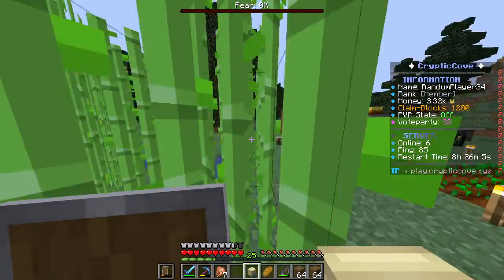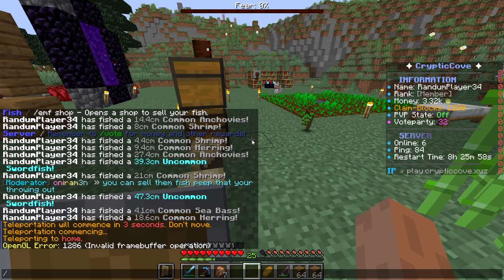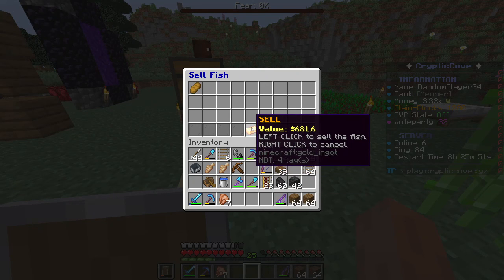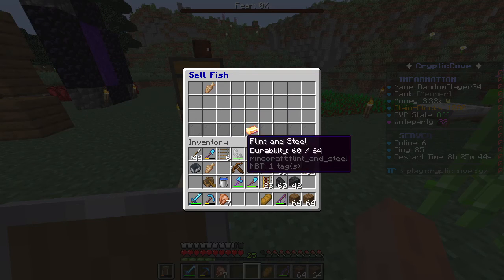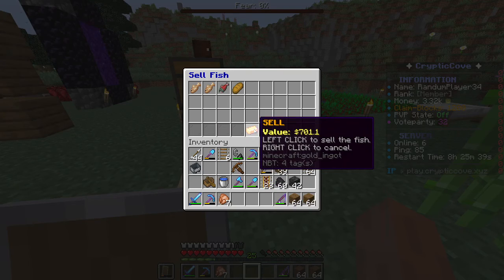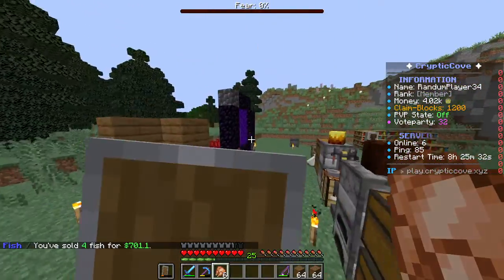I also got an omanyte, so I'll just put it next to the husk. And I got some swordfish. So apparently we can sell fish that we catch with slash EMF shop. The breadfish sells for 681, the swordfish sells for 7.9, and the salmon doesn't sell for a lot. So I just got 700 coins for fishing.